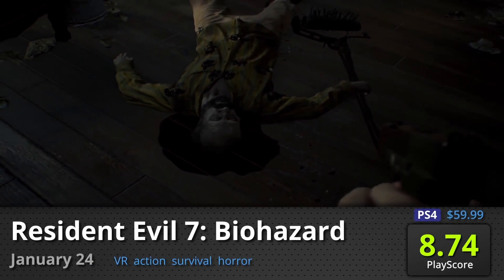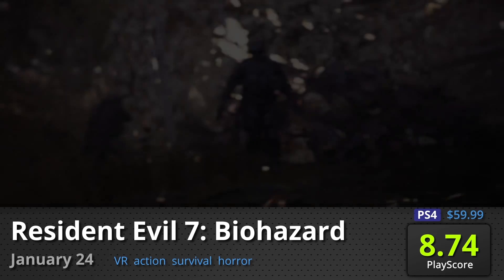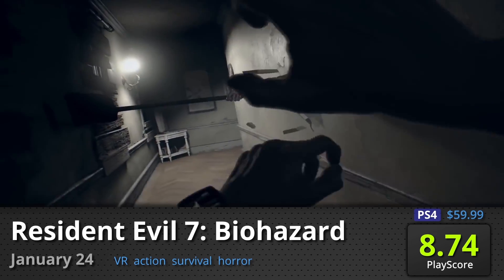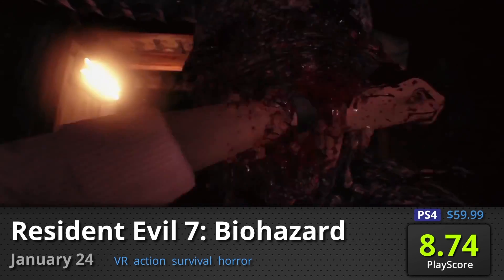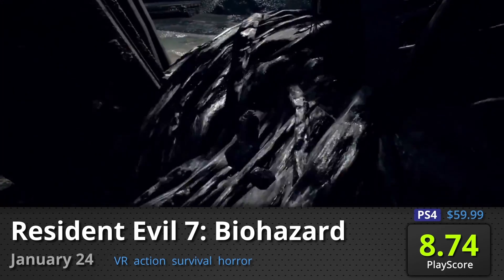Resident Evil 7 Biohazard (PS4): Survival horror marks its return in Capcom's newest entry to their viral franchise. The world is not in Ethan's favor as he finds out his wife has been kidnapped by a family of lunatics. Step inside the biohazard and make it out alive in first-person form. It has a PlayScore of 8.74.